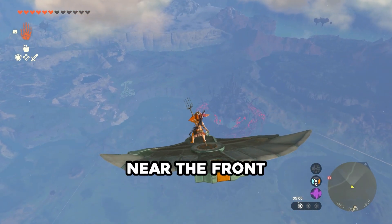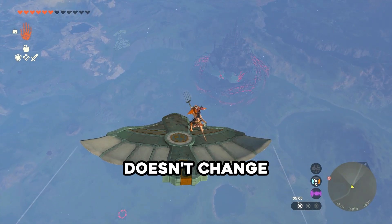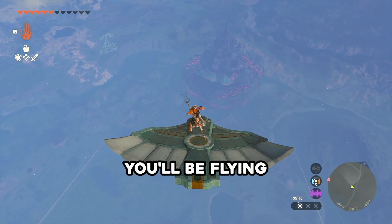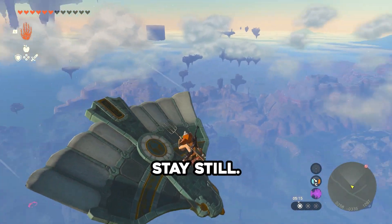Stand on the bird near the front and try to aim towards Hyrule Castle. I recommend holding out your shield so Link moving around doesn't change the direction too much. After making little adjustments, you'll be flying directly towards the castle. And all you need to do at this point is stay still.